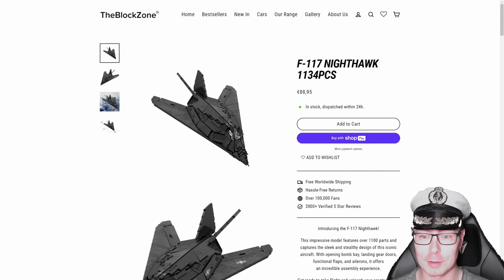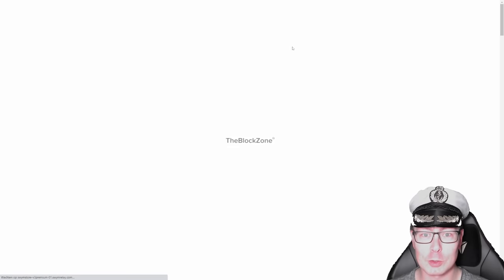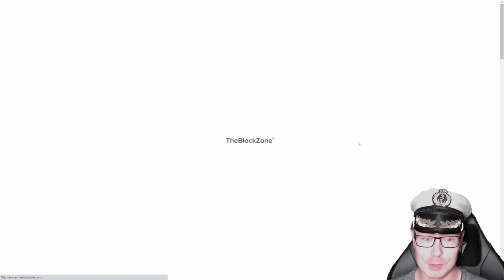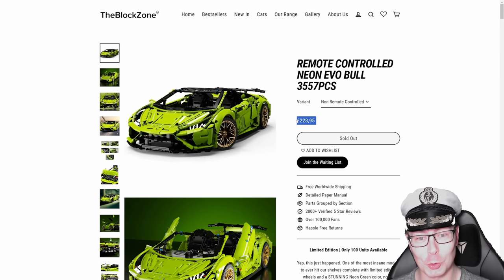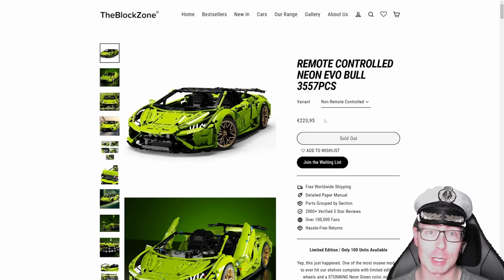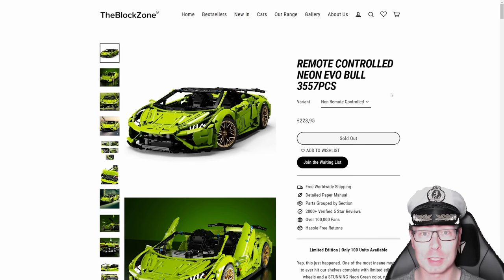They have the Nighthawk — I love the sleek look of this thing. Part of the 17 in my name is based on the Nighthawk. They have a range of supercars if you're into that stuff. These are not small projects. This Neon Evo is not only not cheap, but also 3,500 pieces. If you add code STEALTH upon checkout, you can get a 10% discount — that saves about 20 bucks on this particular design.